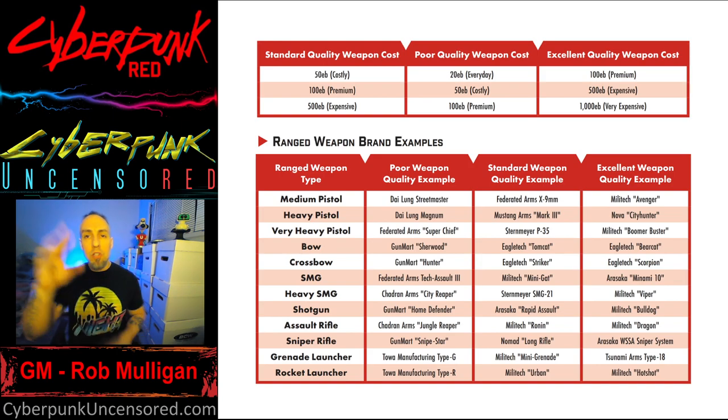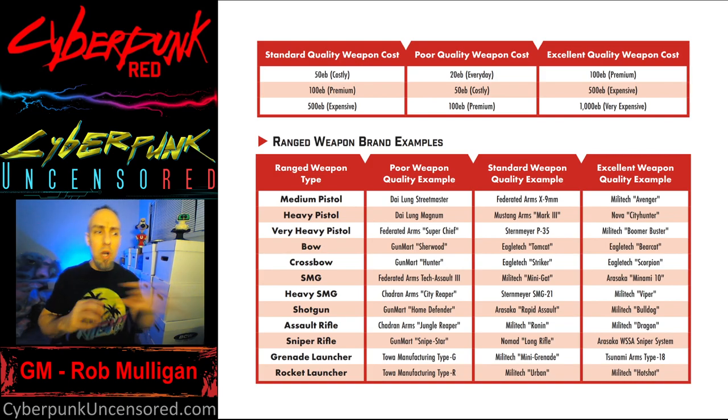You'll see those are categorized — if you look at Standard quality, if it's 50 it's Costly, 100 it's Premium, 500 is considered Expensive. I go into detail on how that works and pricing in the crash course about Night Markets, so to learn more about those price categories and where you can find items, look at that video. For this one I'm just going to focus on the quality, not the pricing category details.